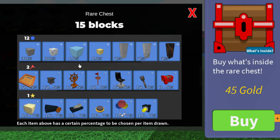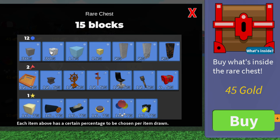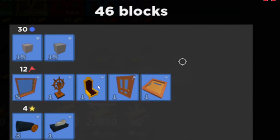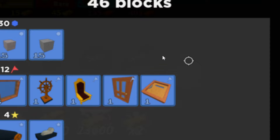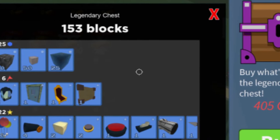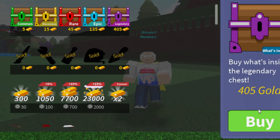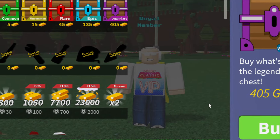The epic chest gives you 46 blocks out of it for 135 gold — you get cannons, a switch, and other items. But as you can see, there is absolutely no chest item inside these chests. You can't get the green, yellow, red, blue, or purple chest out of them at all — they're pretty much completely unobtainable. If this update comes to the US or anywhere else, these chests have a chance of becoming unobtainable, though I doubt it. The rare chest has around 20 total items, and the epic chest has 9 items but you get all of them — it's very weird.